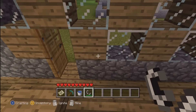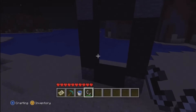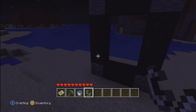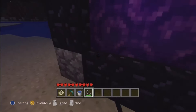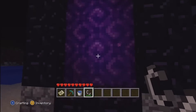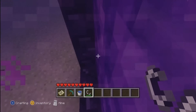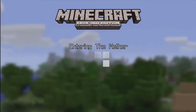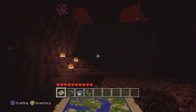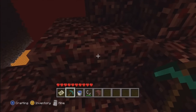You'll need flint and steel for the nether portal. So we're back at our nether portal and we need to light it now with the flint and steel. That's what it looks like — a complete nether portal. Now let's take a step inside. This is what the nether looks like.